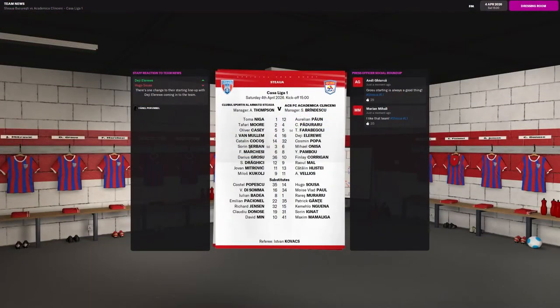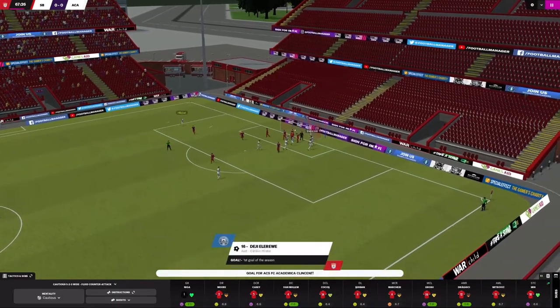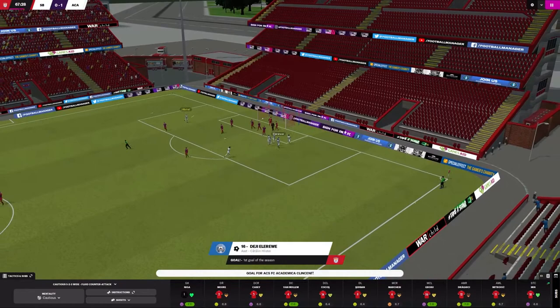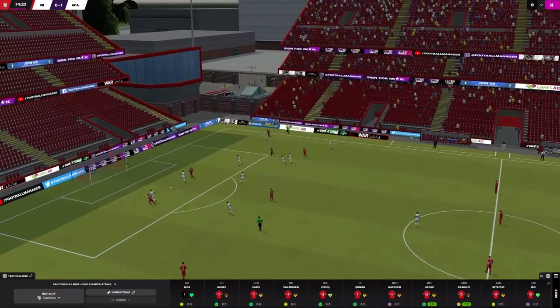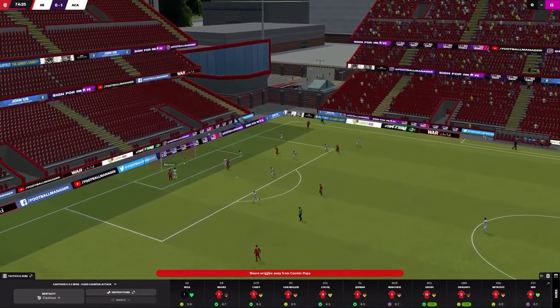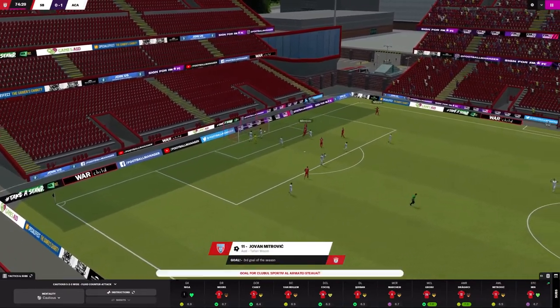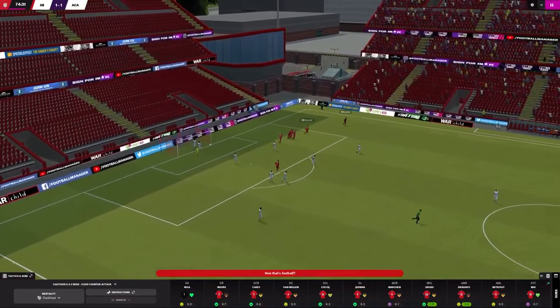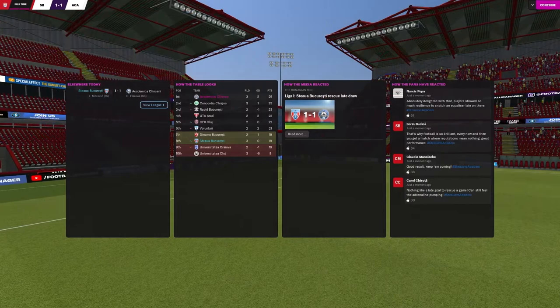Top of the relegation stage table, Akademika Klincini were the next visitors to a Stau side who had dropped into the automatic relegation places. Things went from bad to worse halfway through the second half when Catalan Hlisty's free kick was headed in at the back post by Deji Elarewe. But Tafari Moor's deep cross was headed in by Jovan Mitrovic less than ten minutes later to steal a point, as the game ended 1-1, lifting Stau back out of the automatic relegation places.